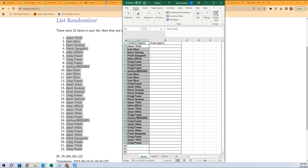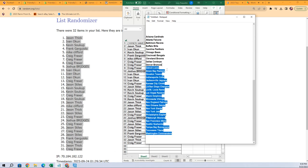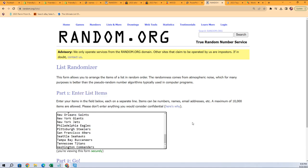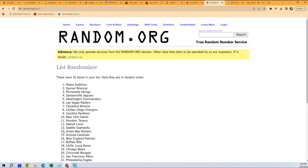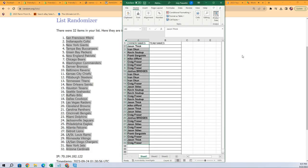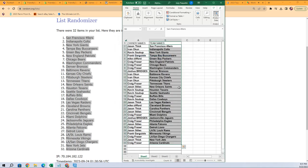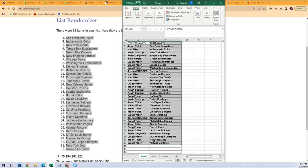Time for the big team random, let's go. Seven times through — lucky number seven. Now you can see your team in the box. I'm gonna put this in alphabetical order by the team's name.